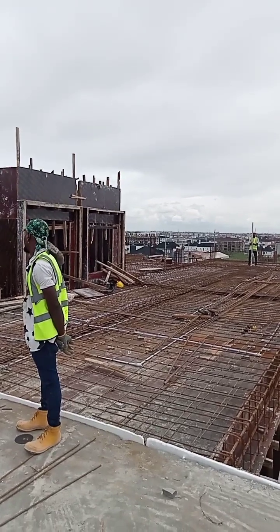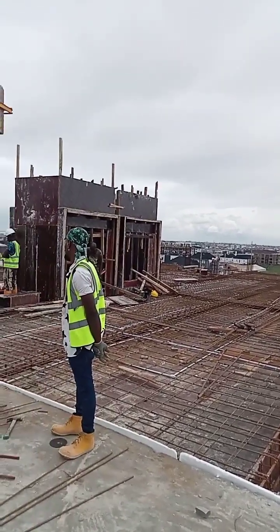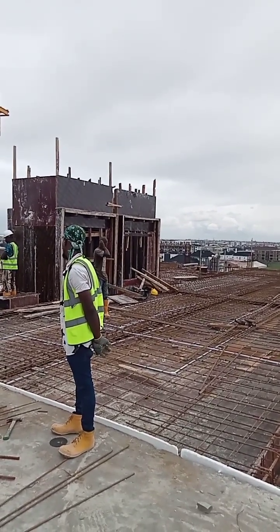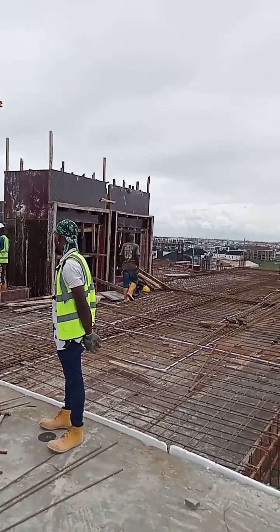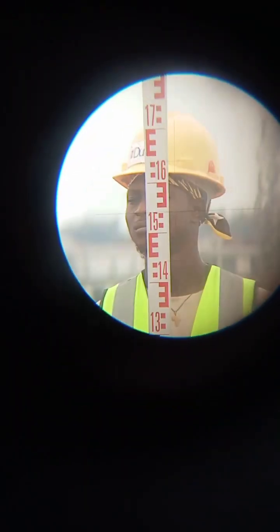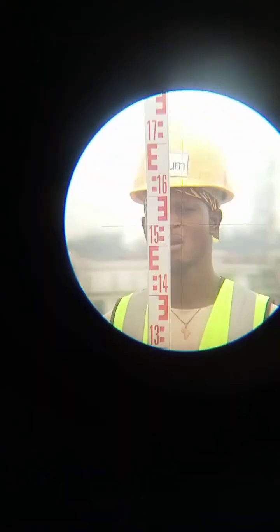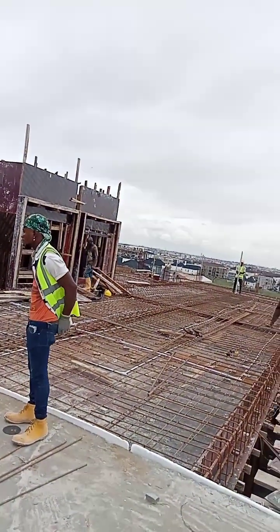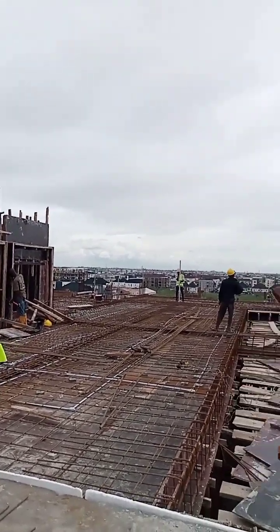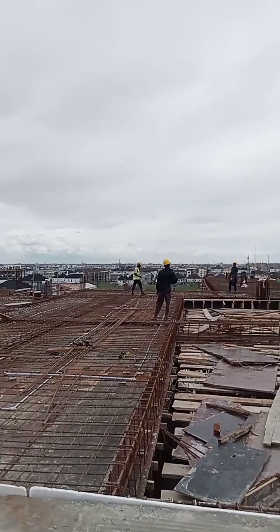The cover we have for our beams is 2.5 to 3 cm, so we are good with that. Let me check randomly at another spot. Here I have a reading of 1.542 — so on that spot I also have about 2cm of cover, which is also acceptable.